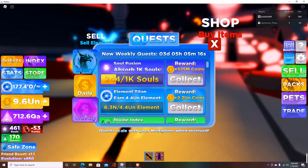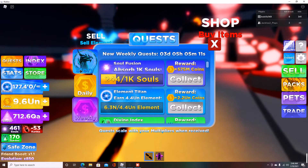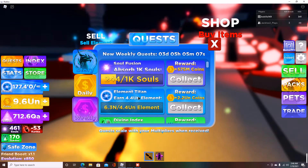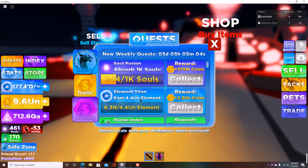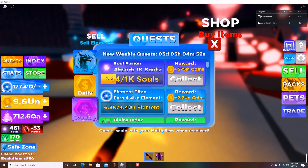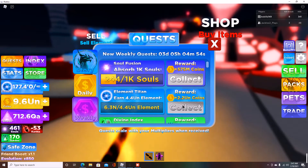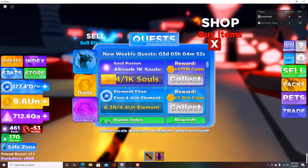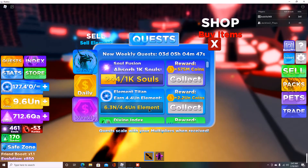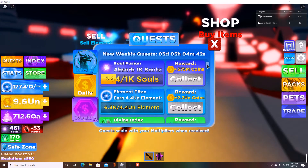People have been telling me to go to the Electro Bunny because he's pretty OP with his quests. Let me double check those. The Element Titan quest — this is basically training your element capacity — is going to give me 2.2 UN in coins if I complete it, but it requires 4.4 UN, which is extremely hard to get and will take a lot of grinding in the training area.